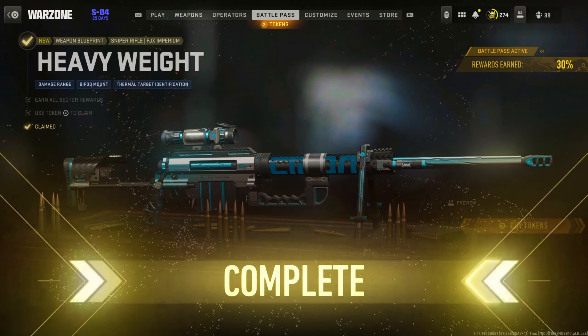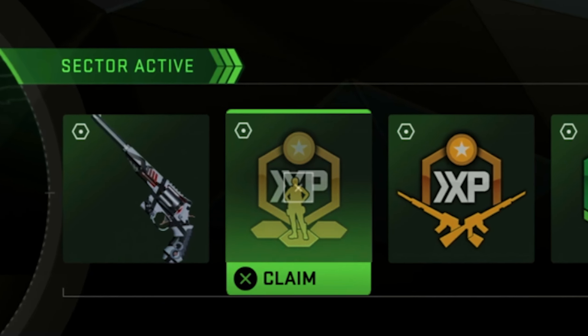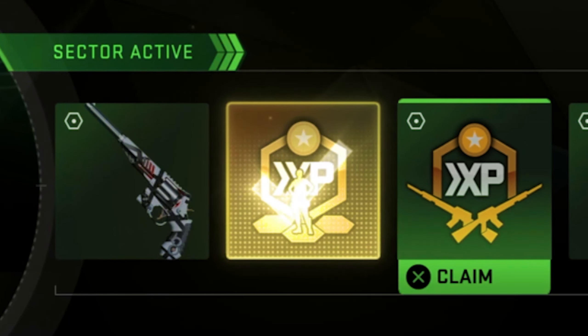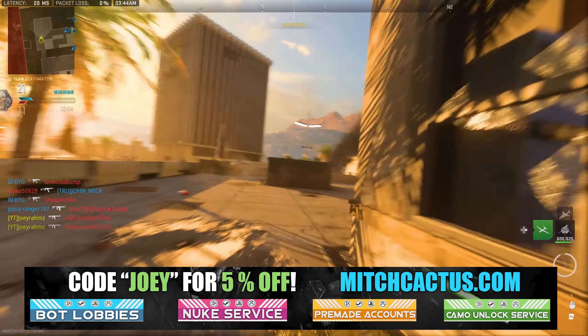Here's an example: I went away for about two hours, came back, and I had 12 tokens just there waiting for me. And if you have a double battle pass token to put on, you're laughing — you can literally level from 0 to 100 in your battle pass in one day.